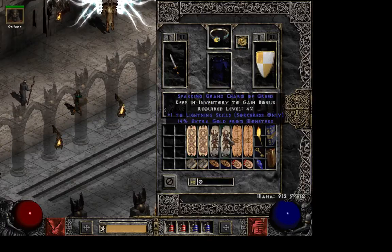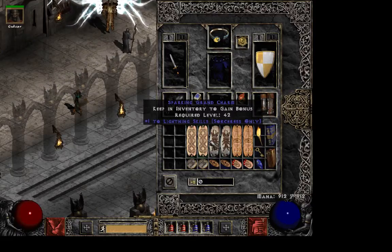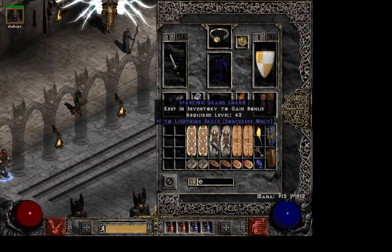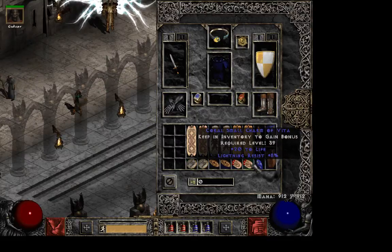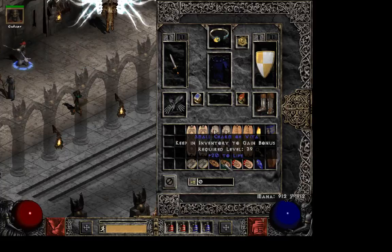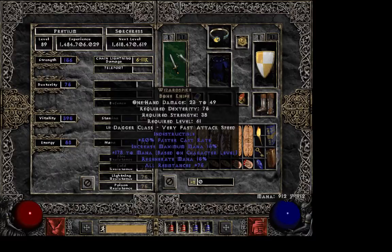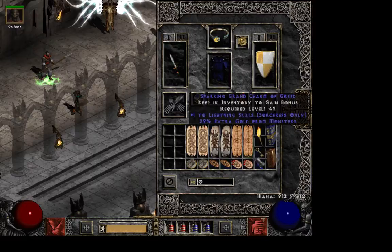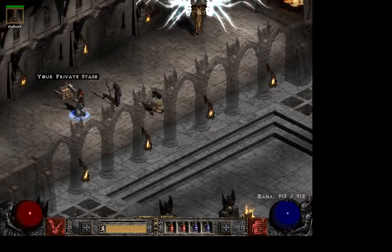Now for the inventory — if you have the wealth for it, you could go for faster hit recovery large grand charms. Faster hit recovery is very nice for standing among all the mobs when you're using Nova. Then just go with some life small charms. You don't even have to get resist on them because you max resist anyway even with HotU. Not the best torch or Annihilus on this one either, but it's just more life — it doesn't really matter. Try to get good attributes and don't worry about resist, because with these items you max resist anyway.